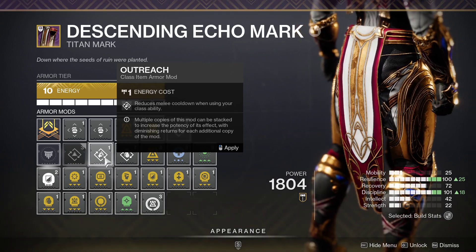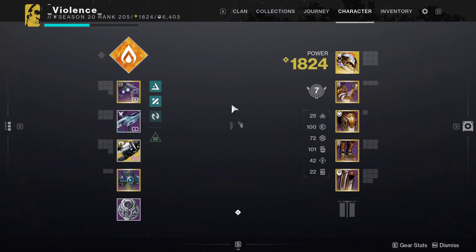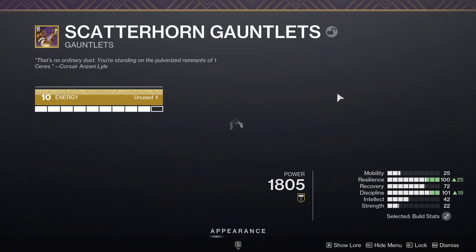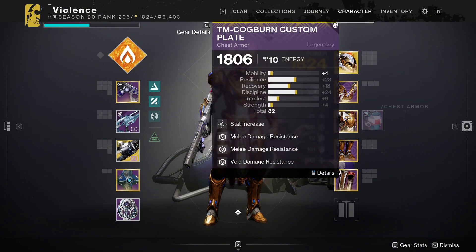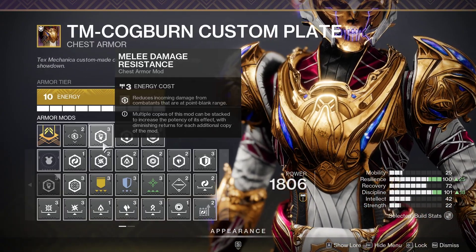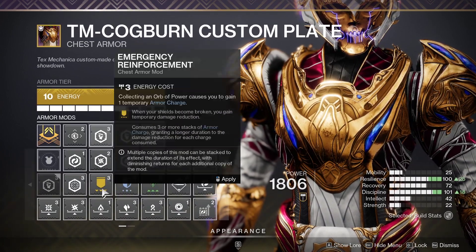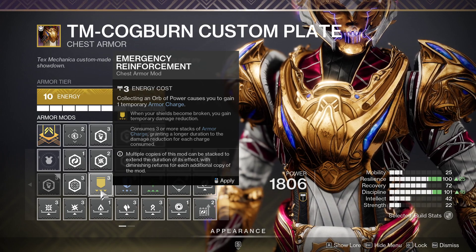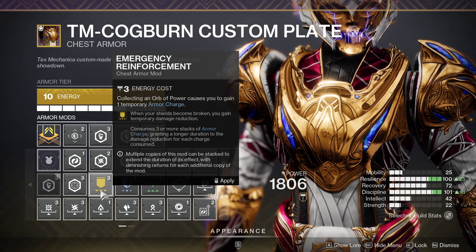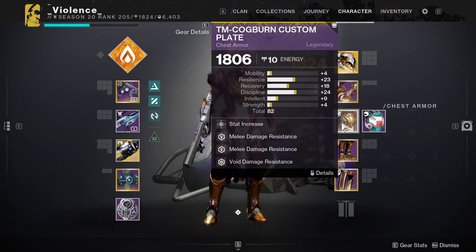You can put Bomber or Outreach depending on what you want, but Outreach is actually better. It depends. And then for the last slot, it's pretty much anything you want. But whatever you do, don't use Emergency Reinforcement — 10% damage reduction is not worth it, especially for a 3-energy armor slot. Not worth it, don't use it.